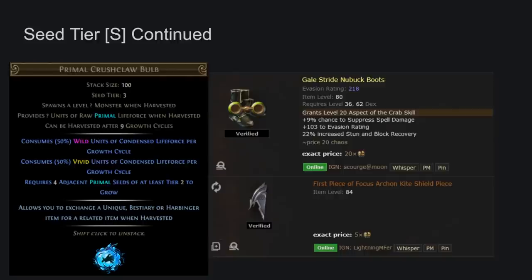If you get bestiary from the primal crush claw, it is always going to be 25 to 30-plus chaos profit for each one you get. All you have to do is put in an aspect of the crab rare item, which is about 20 chaos minimum right now — that's a free 25 to 35 chaos profit. The harbinger piece is always profit too: if you throw in a piece, you could get a tier 15 or an infused beachhead, and that's a lot of money. This is super important to know now that this cannot brick.